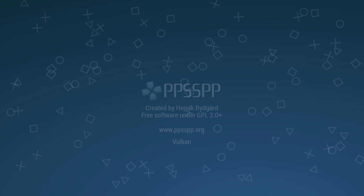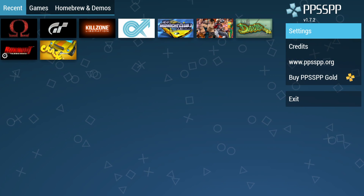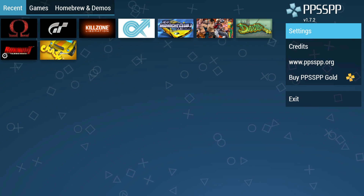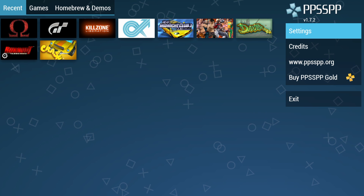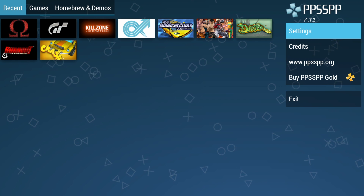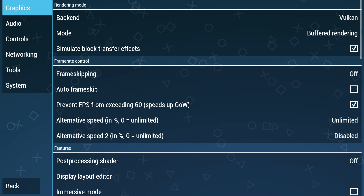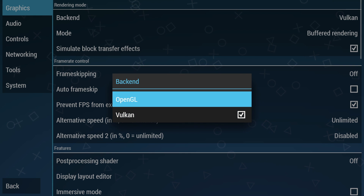In the last video I uploaded, I tested out 10 GameCube games running in Dolphin on the Shield TV. I've had a lot of people asking me to make a few more videos on this because as of making this video, it's around Black Friday 2018, and these are on sale for $139 pretty much everywhere. Now it only comes with the remote, not the controller, but you can pair your favorite Bluetooth controller with the Shield. If you're interested in picking one up at that price, I'm going to leave a link to Amazon in the description.